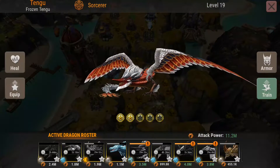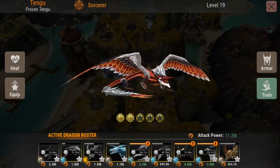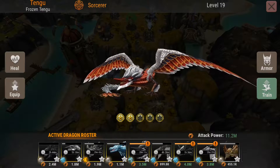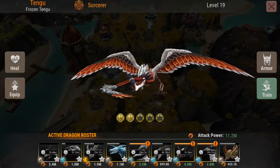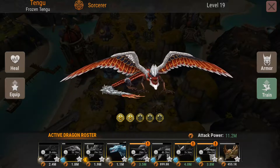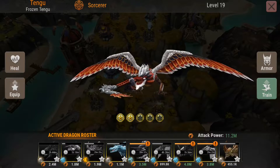Tengu — excellent dragon. I just love him more and more. The combination of the one-hit kill spell with Umbral Strike, the chaos that can take down three towers pretty fast, and the healing invincibility shield — it's a perfect combination.